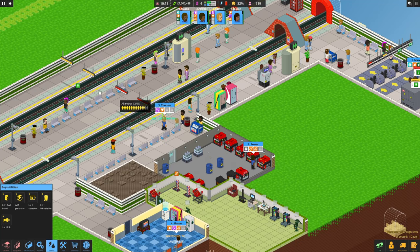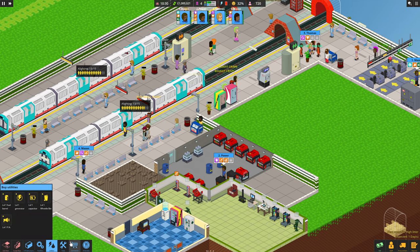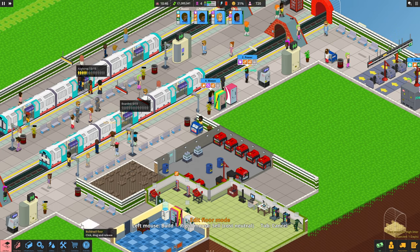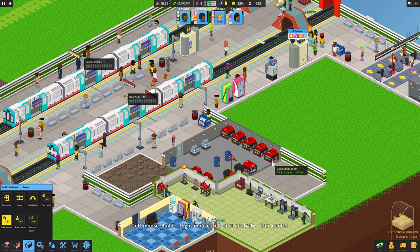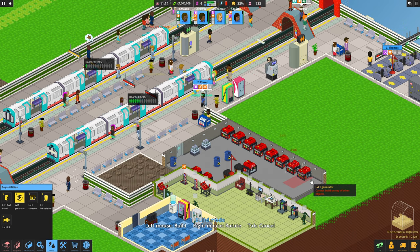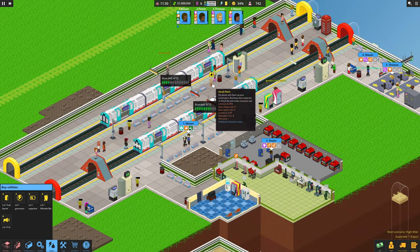Alright, trains are here - there's one coming in. Let's start making that room a little bit bigger. Utilities - expand that there we go. And then eventually what we can do is get rid of these and put in a level two anyway. Oh my god, that plant is dying! This person is just going for a drink.